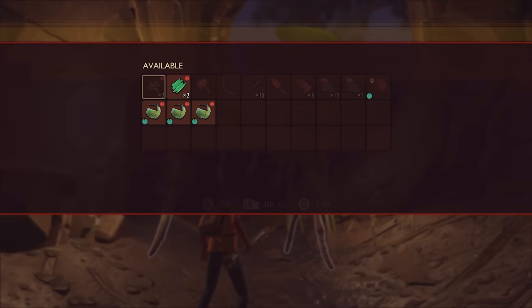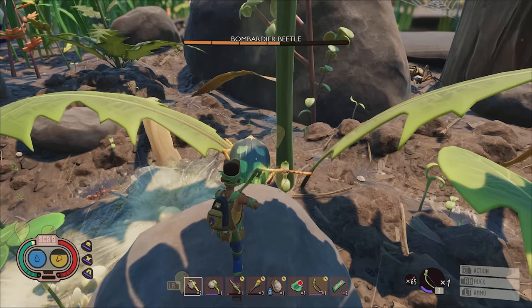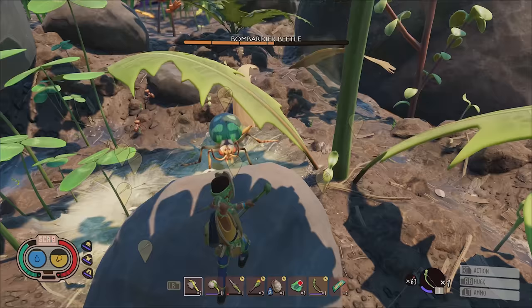The jerky rack is an even better option, allowing you to preserve food for the long haul, but it requires bombardier parts which you'll only be able to get by taking on a bombardier beetle — and that is absolutely not something you want to do at this early stage.